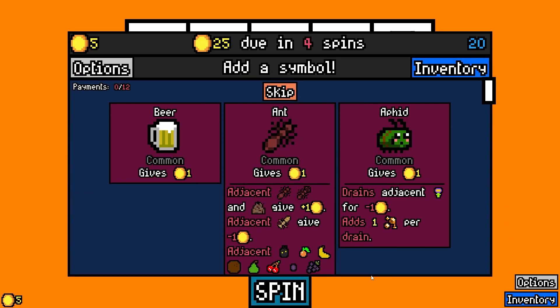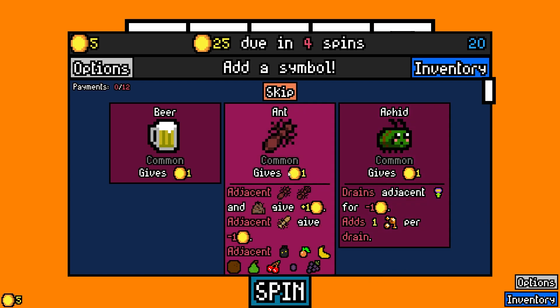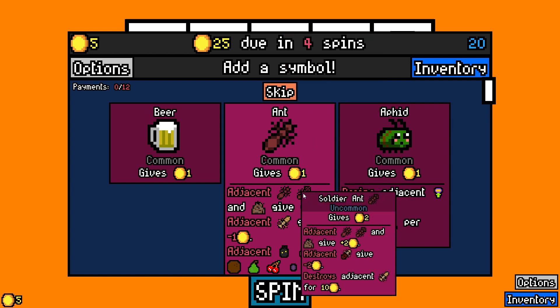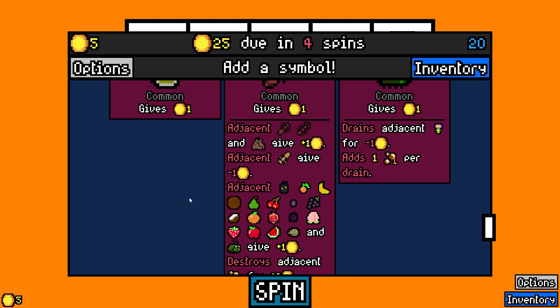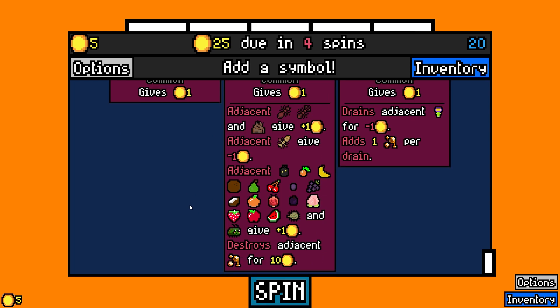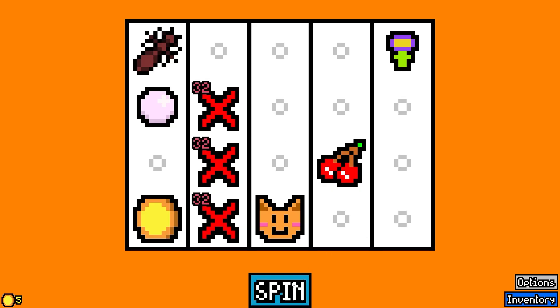Right off the bat we have a couple things here. We've got an ant and an aphid. The aphid drains adjacent flowers for minus one coin and then adds one honeydew per drain. The ant gives one coin, and adjacent ants, soldier ants, and anthills give plus one. Adjacent termites give minus one, adjacent fruits give plus one, and it destroys adjacent honeydew for plus 10. The ant is way more interesting so let's take the ant.